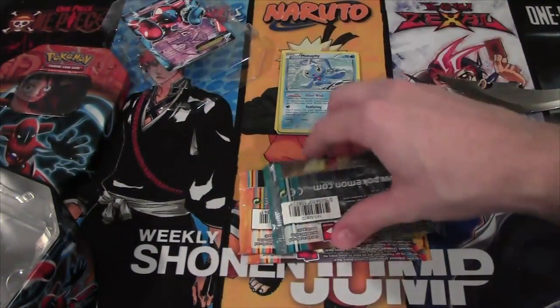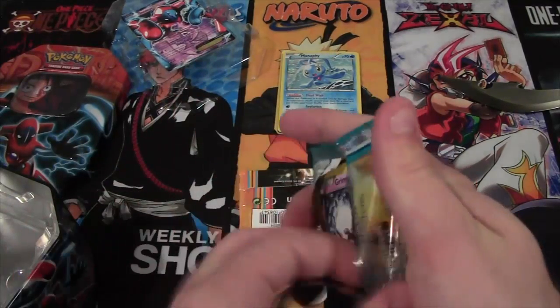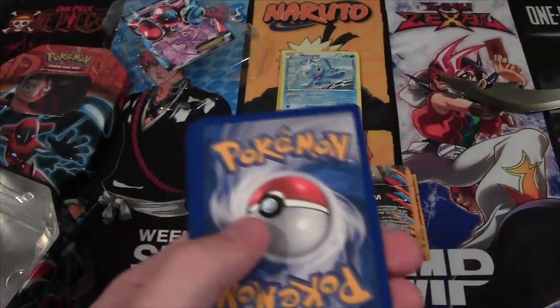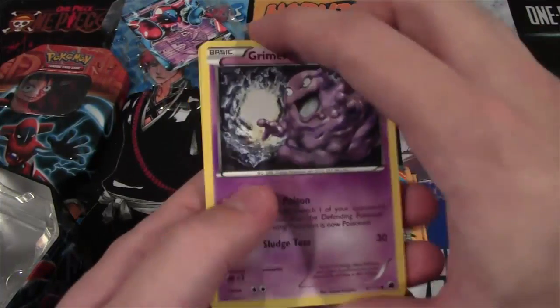Got a hollow — that's awesome. And the Hypnotoxic Laser, I think it's hard to find. Correct me if I'm wrong. These packs go to pieces; they're not like Yu-Gi-Oh packs. I kind of like that better though, how these just kind of go to pieces. A little easier for openings.